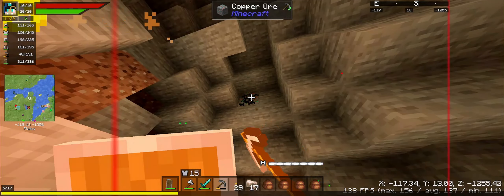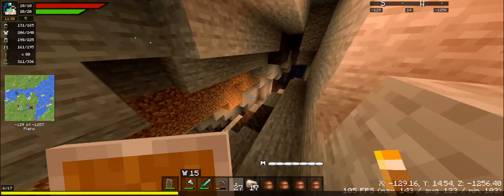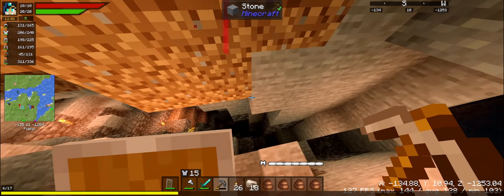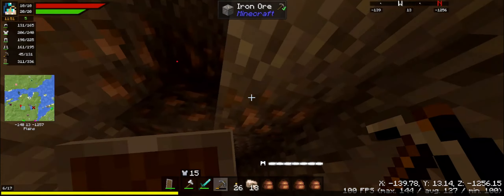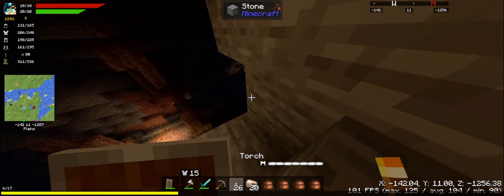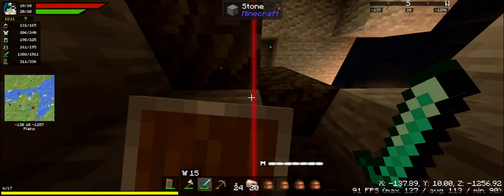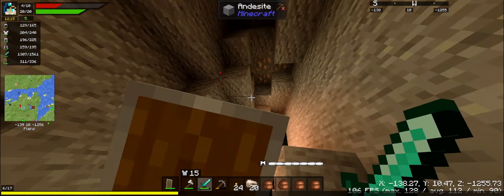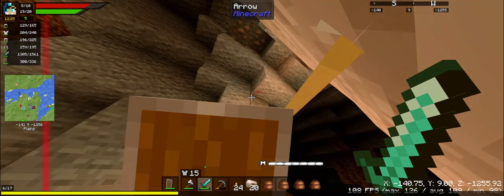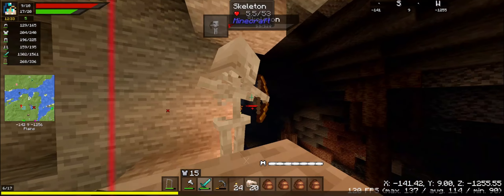Now this copper is interesting — it's a vanilla item. Usually it's always been a modded item but then they added it. What its purpose is I don't know. I know it has copper armor, but I'm going to assume that's weaker than iron. Oh no — oh, thank goodness. Thank you. My hunger's already down, so no food.